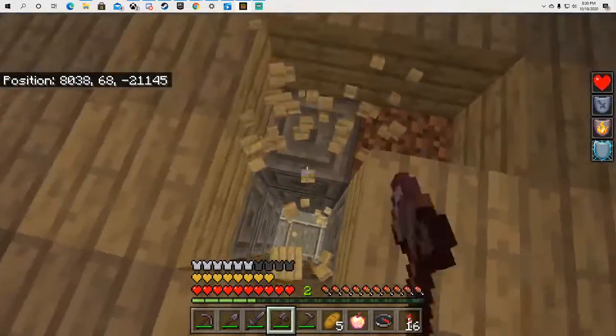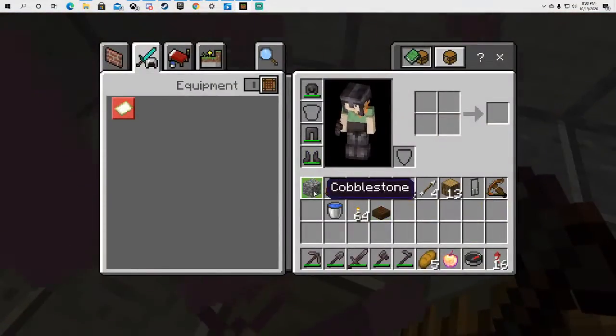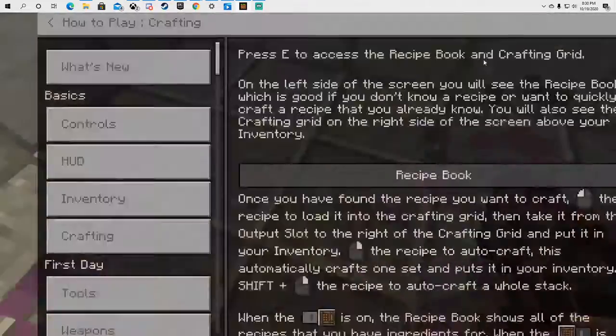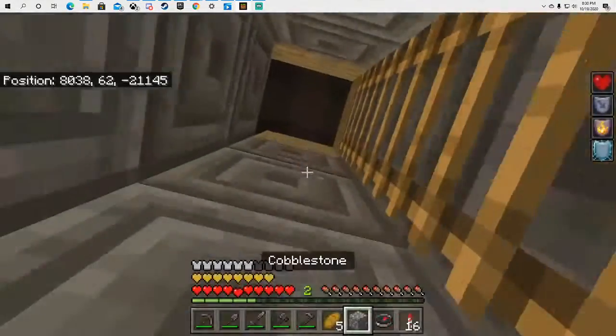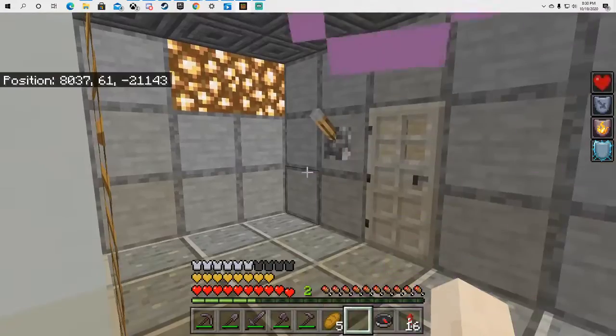And then you have to find — yep, there it is. So there's a hole and then I'm going to get some blocks to cover it up. And then there's a secret lair under here.